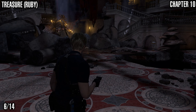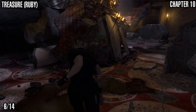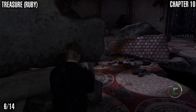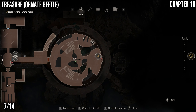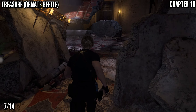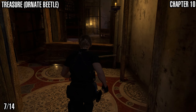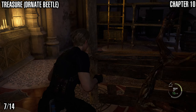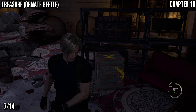Next we've got a ruby treasure. We're in the ballroom — this is where you first get attacked by the flying bugs. Just over here to your left, underneath a sort of collapsed area, is a lantern you can bring down for a ruby. In the same area, we're also getting the Ornate Beetle. Start back by the gate where you pull the switches, come around behind the stairs, all the way around, hop over, deal with the bugs, and in the back corner is a chest that has the Ornate Beetle.